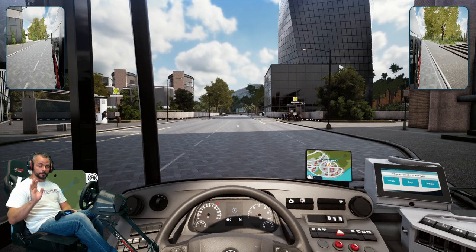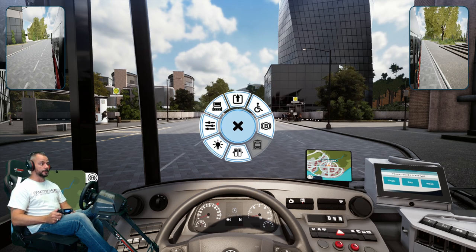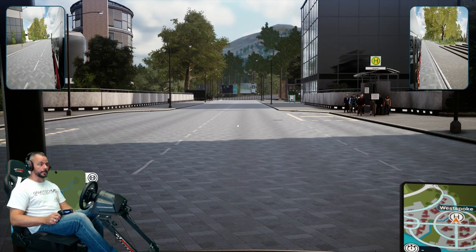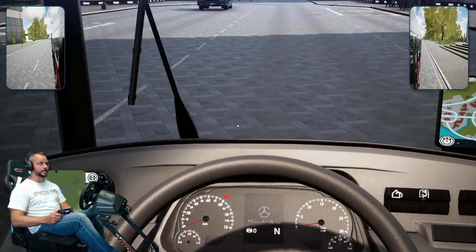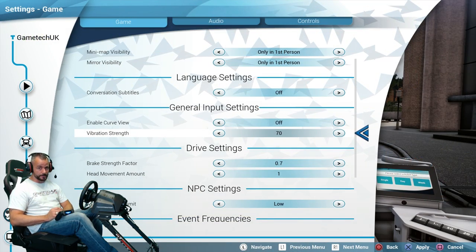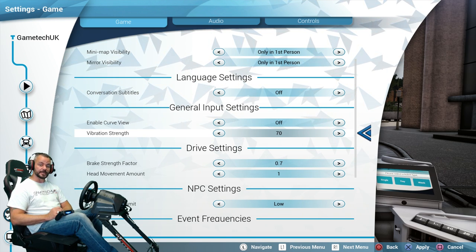Another popular question is the wipers — how do I turn them on? There are two ways. The first is to press left on the d-pad, go back to the radial menu, go to controls, and at the top you've got wipers. Alternatively, on both PlayStation and Xbox, press up on the d-pad — all the wipers seem to be on the left-hand side stalk, so just press that with your X and the windscreen wipers will work. You can also turn the force feedback down if you're using a steering wheel by going into game settings, going to vibration strength, and turning it down — I've set mine to 70.